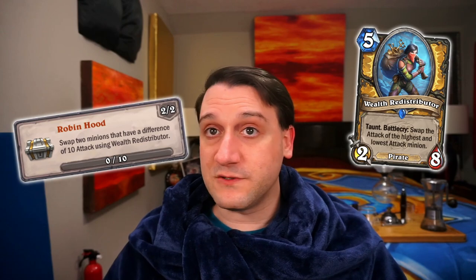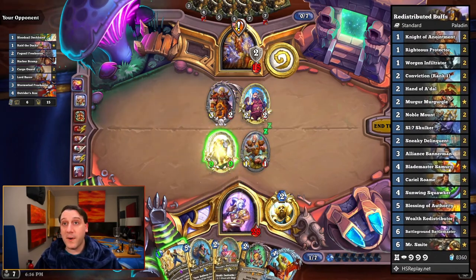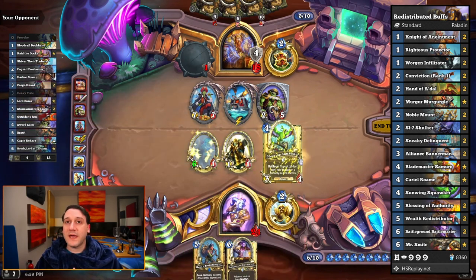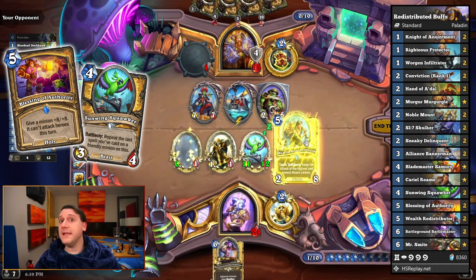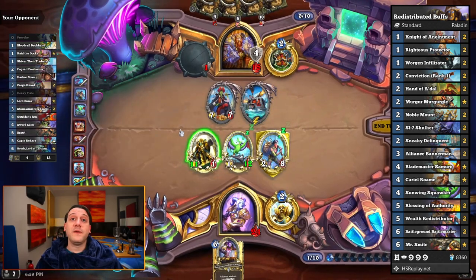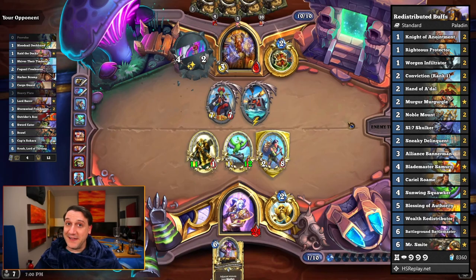Are you ready to play Robin Hood? With the plethora of buffs available and the strength of the archetype, you shouldn't have much difficulty using Wealth Redistributor to swap at least 10 attack. The standard deck we used to knock this out was this Redistributed Buffs Paladin, which is just a hand buff Paladin from HS Replay which includes Wealth Redistributors in place of Underlight Angling Rods. If the last spell you cast on a friendly minion was Blessing of Authority, Sunwing Squawker will go to 11 attack, meaning any Dude, Righteous Protector, or Knight of Anointment sticking on the board will accept the 10 attack from it for an achievement complete. Or if the opponent has a 1 attack minion, that'll count too, but you might die moments later.